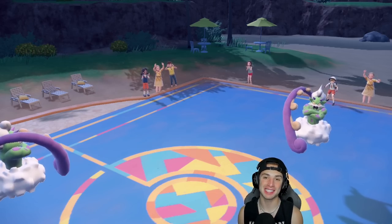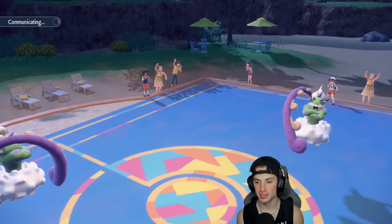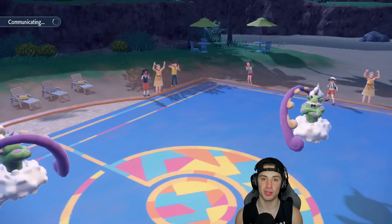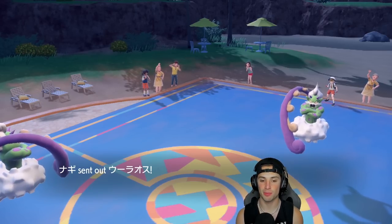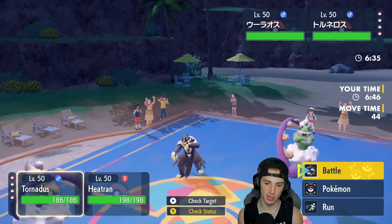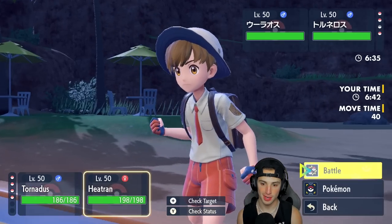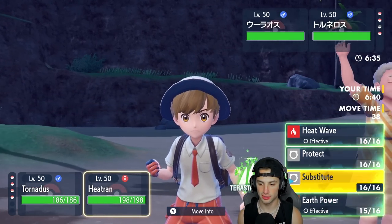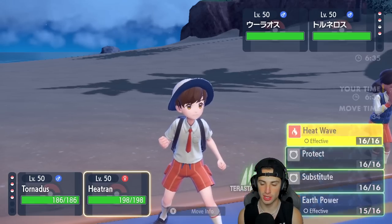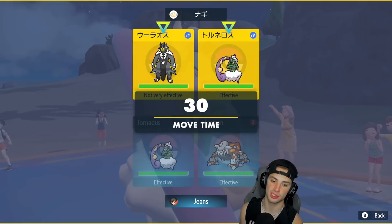Heatran came to play — big KO on Qwilfish, we took no damage, matched Tailwind, and got rid of one of their top-tier Pokemon. Now they're probably throwing out Fluttermane or Urshifu. There's Urshifu coming through — I think we're forced to Terastallize now. I could go into Earth Power or just go Heat Wave. I think I just Heat Wave to do damage on Tornadus, and it's a great time to Terastallize.